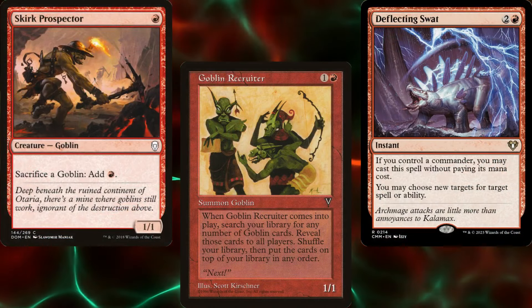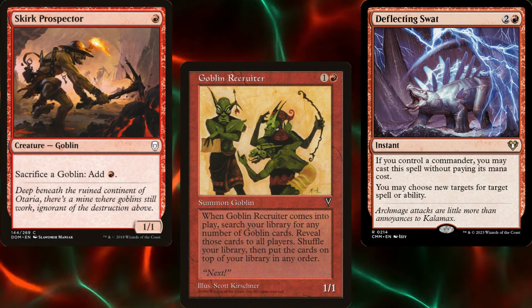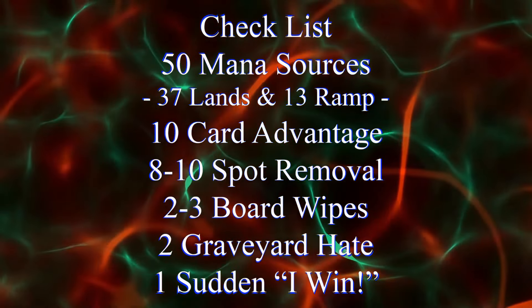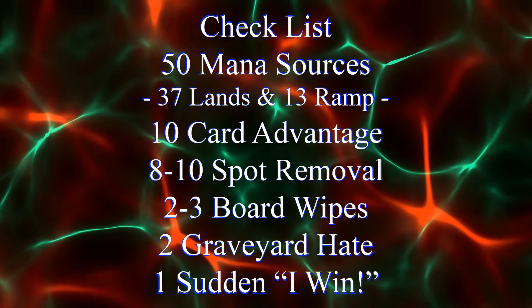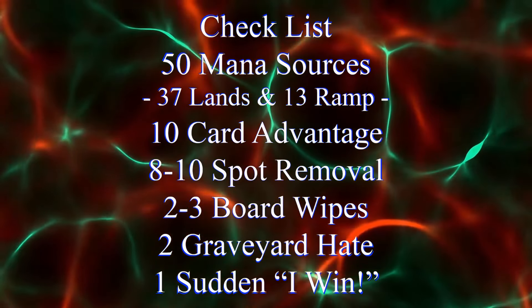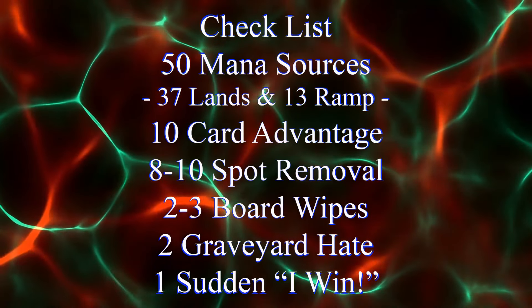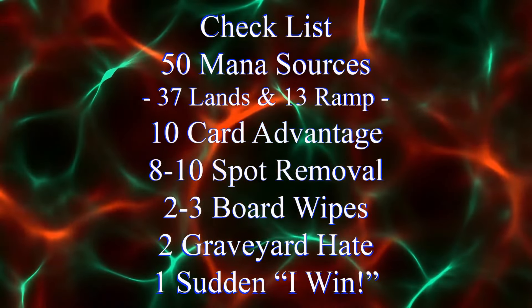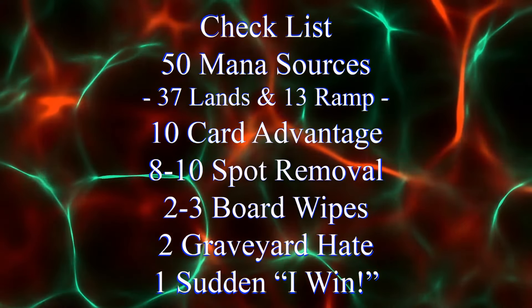In order to build a functional commander deck, you need lots of different pieces, which is why I try to rely on my handy dandy checklist: 50 mana sources, usually split between 37 lands and 13 pieces of ramp, 10 pieces of card advantage, 8 to 10 pieces of spot removal, 2 to 3 board wipes, 2 pieces of graveyard hate, and 1 sudden I-win card.